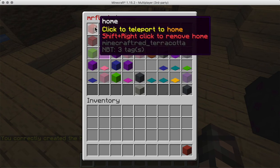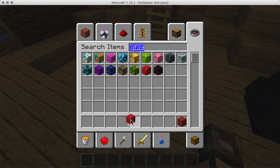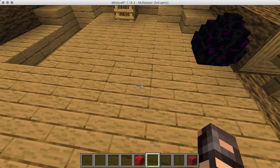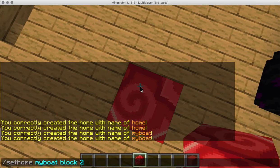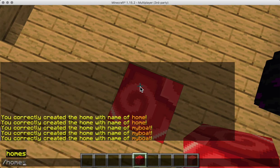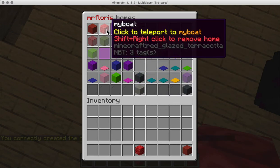This is my home, and this way you can make some pretty cool things. If you use, for example, glazed terracotta as your spawn point, then you could easily set it up and then go there and recognize your custom setup super easily.